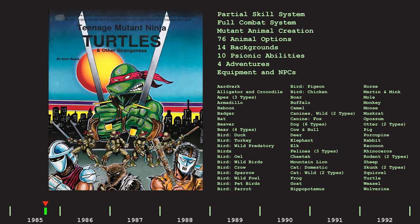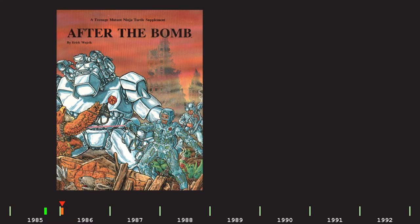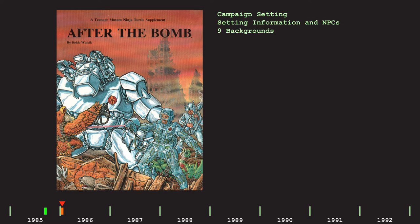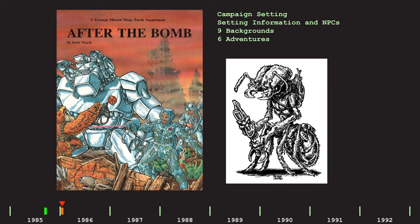I'm just going to be referring to this as TMNT from now on because I don't want to say Teenage Mutant Ninja Turtles and other strangeness over and over again. So on to January 1986 and the release of After the Bomb, a 48-page post-apocalyptic campaign setting for TMNT. It concerned itself primarily with the peoples, places, and events of the northeastern coast of the United States in the aftermath of a nuclear war. It provided a large amount of settings and NPCs, new character backgrounds, six adventures, and introduces mutant insects into the mix, but not as playable species.